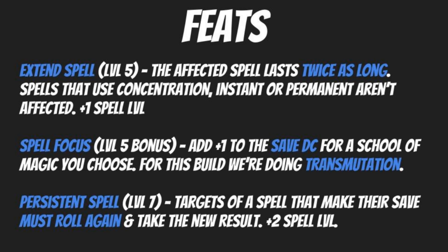For your level five bonus feat, we're going to grab Spell Focus. This adds plus one to the save DC for a school of magic you choose — for this build, transmutation. Not a lot of transmutation spells have save DCs since most are buffs. But if you use spells that transform yourself, those are still transmutation spells. If you change into a form that has a breath attack that offers up a save, this is going to increase the DC of that breath attack and any other effects your new form might have.